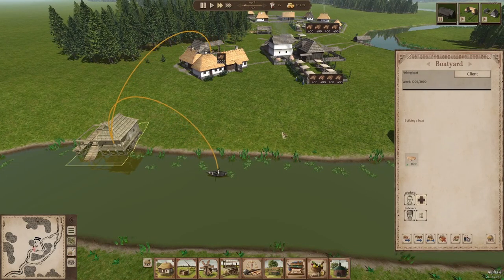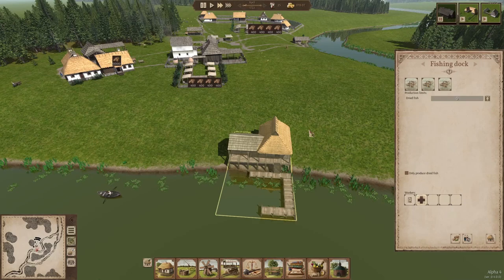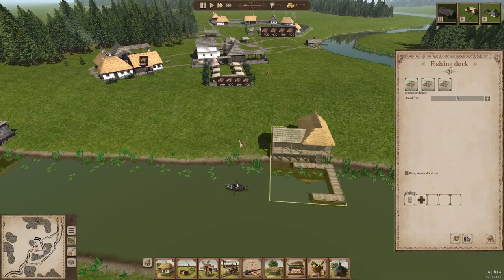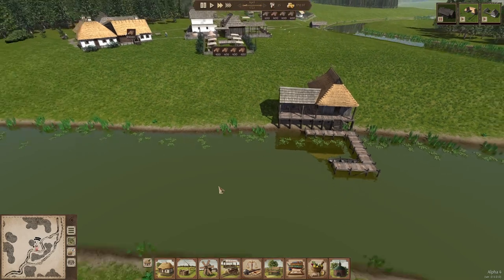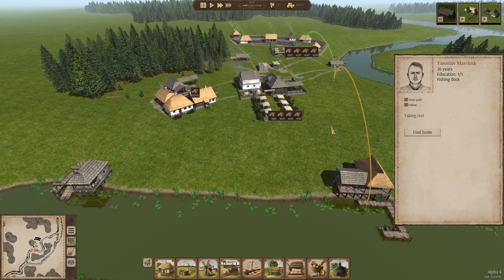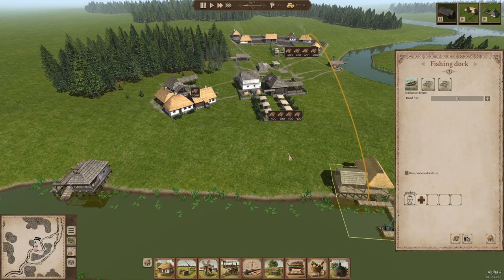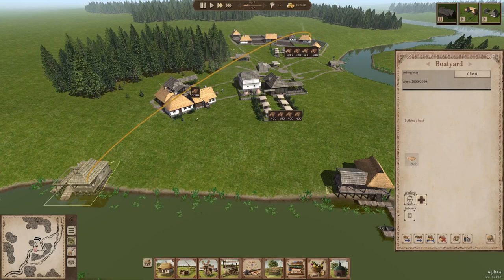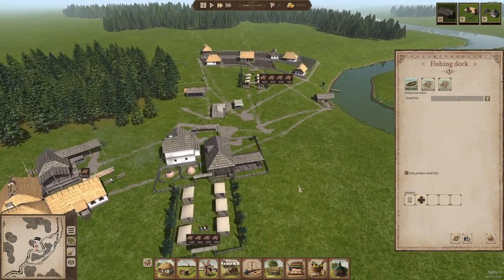Oh, he built a boat! Our new guy built the boat — awesome. So now we need a fisherman. Did he quit? Did you make a boat and then decide that's not for me? He switched professions — like, the boat's mine, I built it, I'm going to fish in it. Ridiculous. Oh no, he went back. Now there's nobody here. Make up your mind. Alright, you know what — with that, I think we're going to call it good for now.